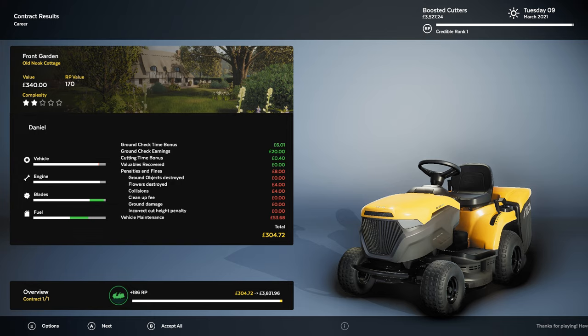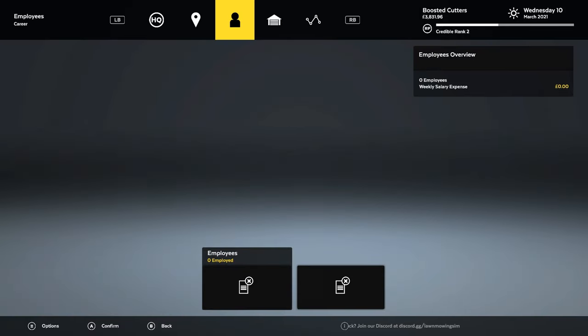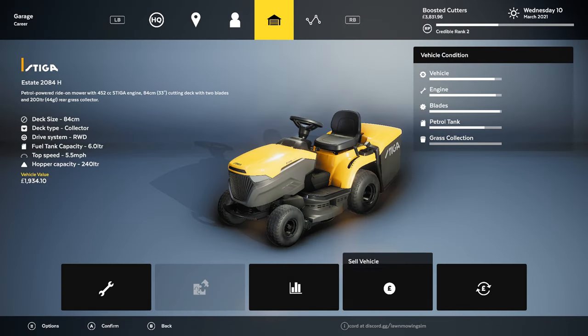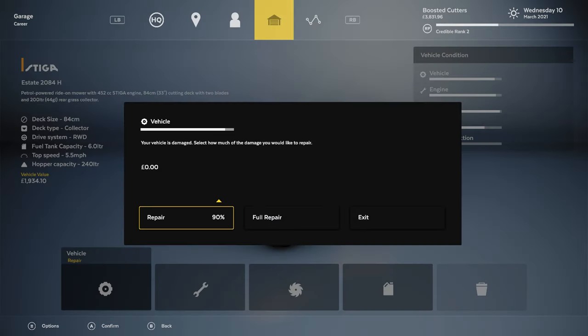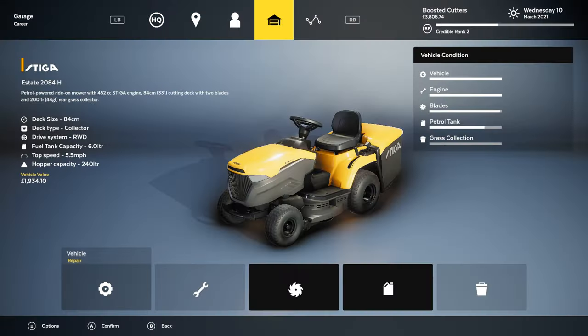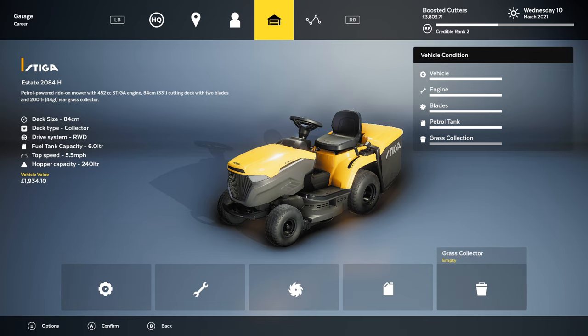So penalties — I said 10p, that's not true. Collisions: £4. Flowers destroyed: £4 — oh my god. Total penalties and fines: £8. So we were going to make £340, we made £304. That's fine, I ain't got an issue with that. We are Credible Rank 2, Amateur level. Every now and again you have to fix up your lawnmower or tractor. Just go to the top, go to your garage, click on maintenance, then you can do full repair on the vehicle, engine, and blade, and fill up fuel. And that's now fully repaired — you can use it again and again and it'll be perfectly fine.